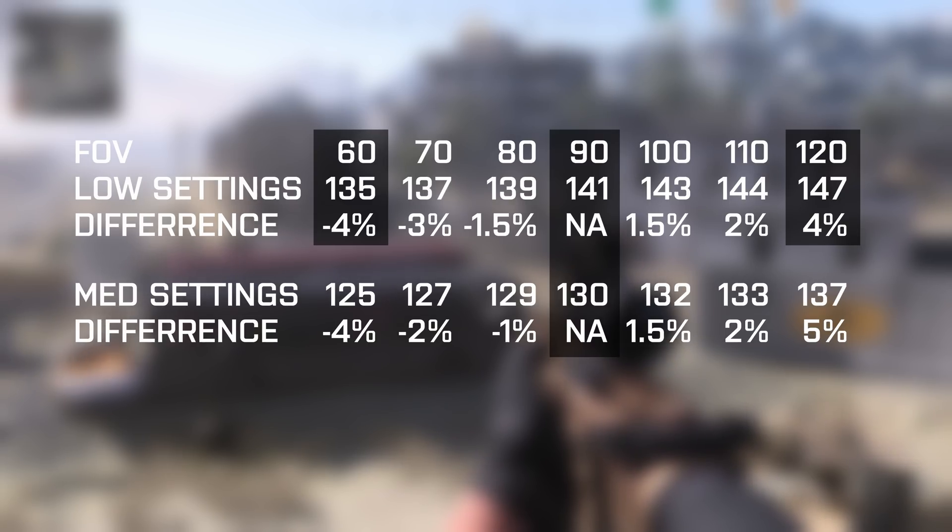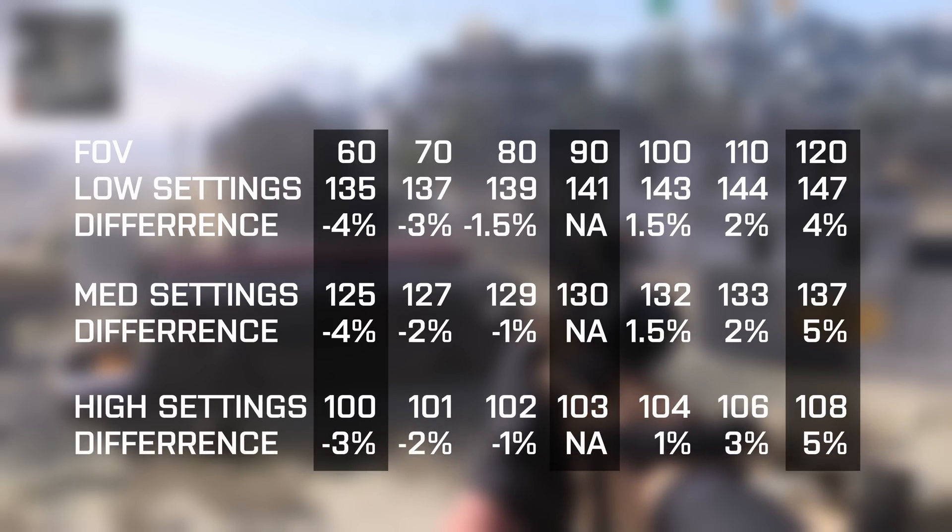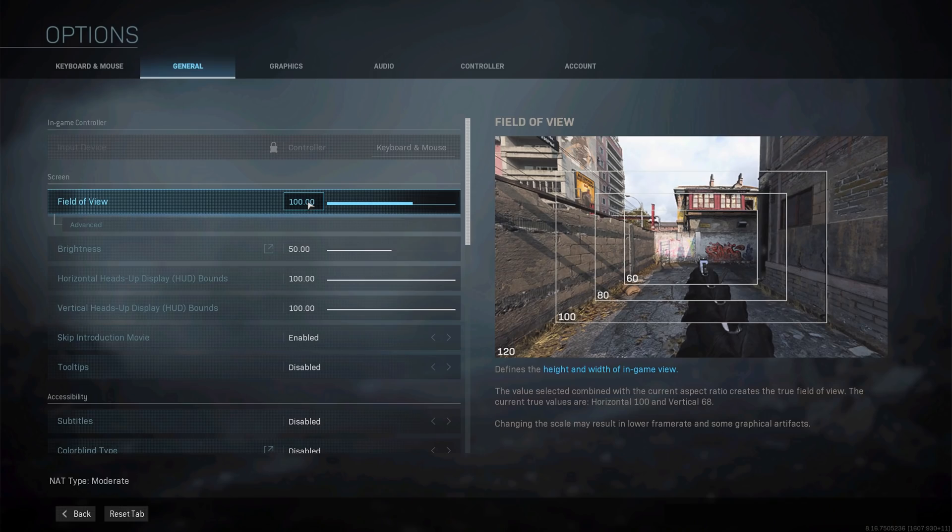Similar differences are found on medium settings — losing about 4% at a field of view of 60 and gaining 5% at 120. Pretty much the same results appear at high settings. So this is counterintuitive: if you want high performance, don't run at a low field of view. In my opinion a field of view of 100 gives a nice balance between high performance and visibility, without the ultra-wide 120 where everything seems to be whizzing around your screen.